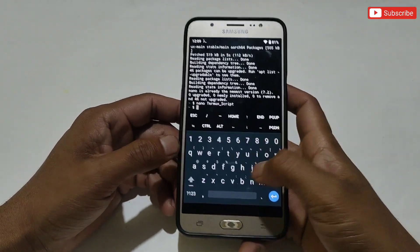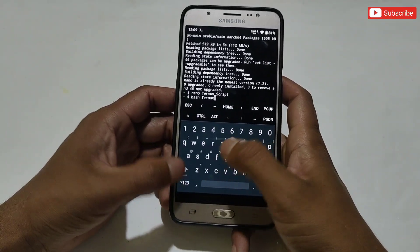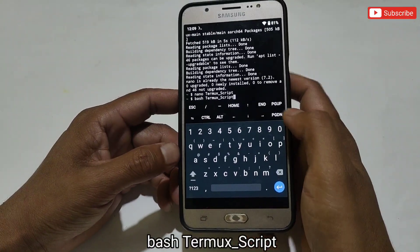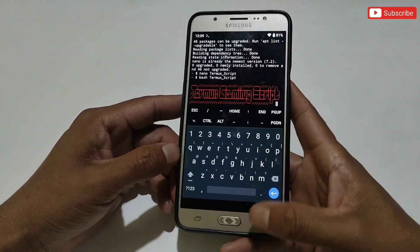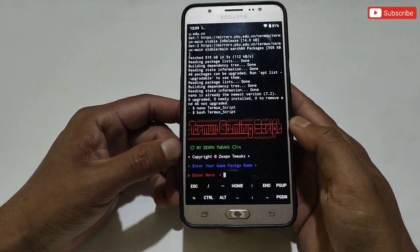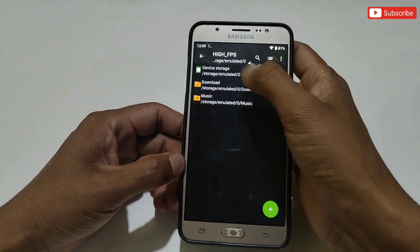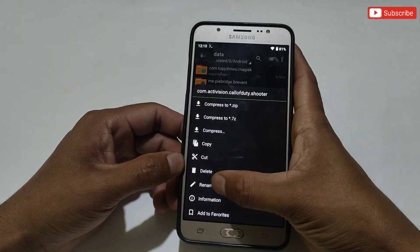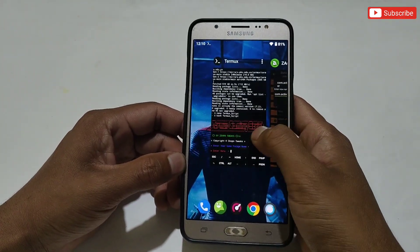The script has been loaded in Termux app. Now type the command 'bash termux_script' to run the script file — make sure the first and second command names are the same, otherwise it will not run. Hit enter and you can see the script is running. First, we need to add the game package name. To get the package name, go to Internal Storage, then Android, then Data, and you can see the package names of all apps. Copy your game's package name, go back to Termux app, paste it, and tap enter.